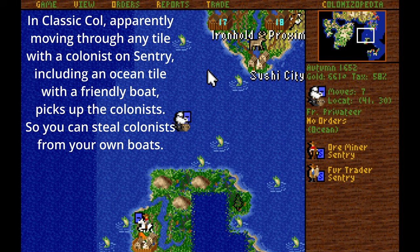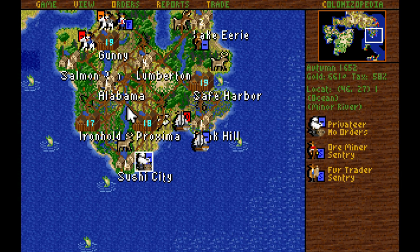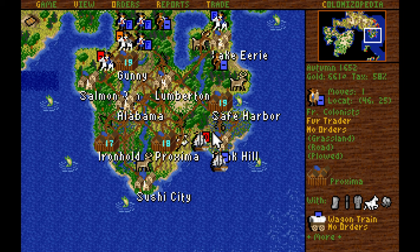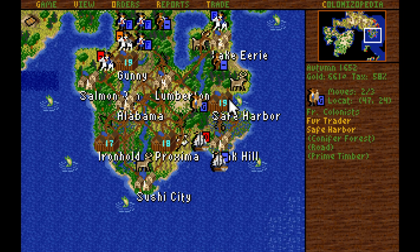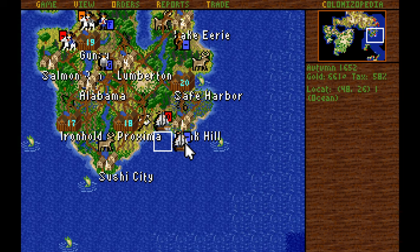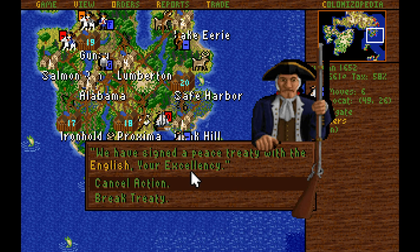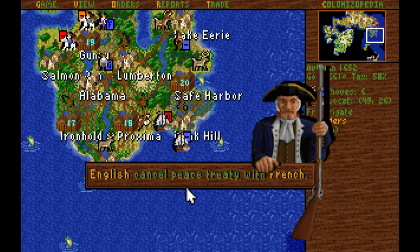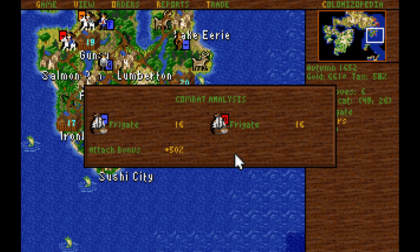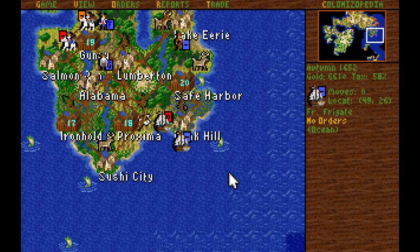Apparently there were actually colonists on this privateer for some reason — I wonder how the hell I picked them up. That fur trader will go over to Safe Harbor to increase coat production. The ore miner will become a soldier, almost certainly. This frigate is annoying, so I'm going to take the shot with my regular frigate — he insists on sitting outside my dock and harassing my privateers. We knocked him out, sent him back to England — very good indeed. He will no longer harass our privateers for at least probably 10 turns.